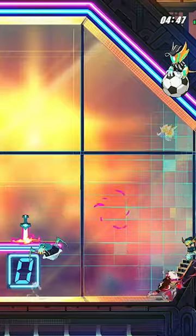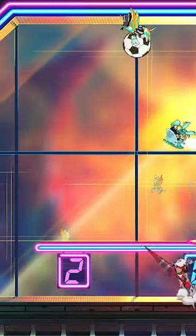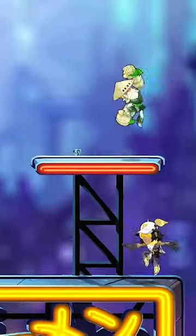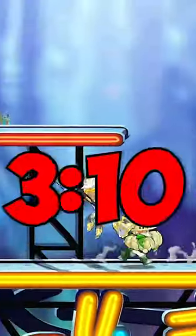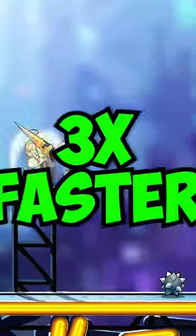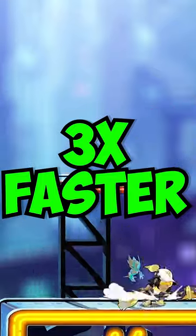I played 10 Kung Fu games and the average length of each game was 58 seconds. Now compare this to Experimental where I also played 10 games, but the average length of those games were 3 minutes and 10 seconds. This means you can get the new colors over 3 times faster just by playing the Brawl of the Week.